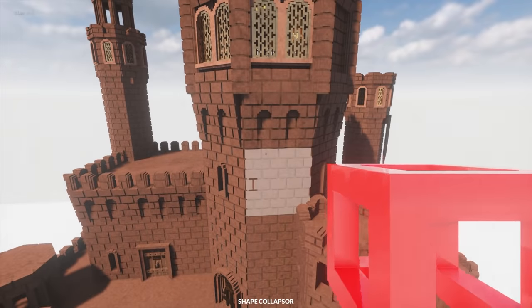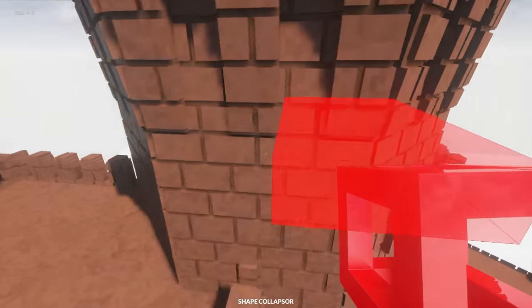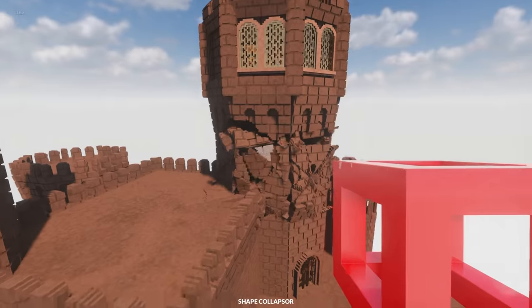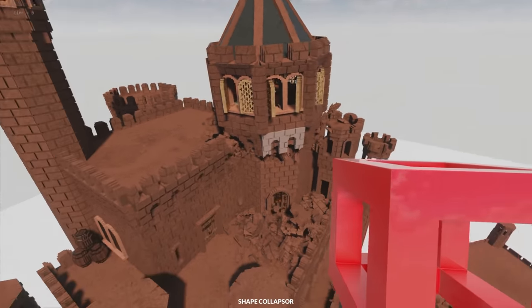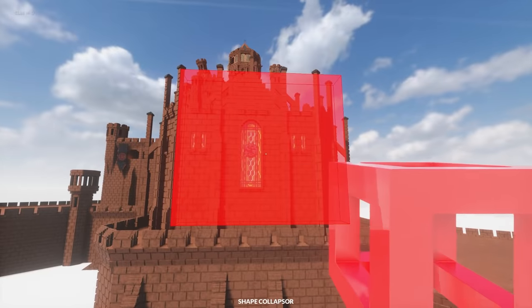Let's try and remove this tower right here. Right click — this could work really well actually. We're almost there. Let me just left click — yes, down it goes. That looks so cool. Let's destroy this tower too. Boom. So easy. And remove.